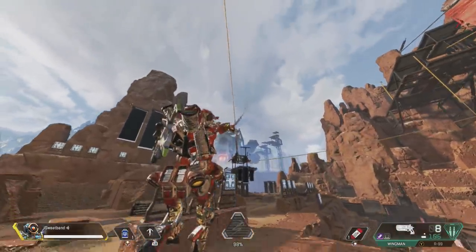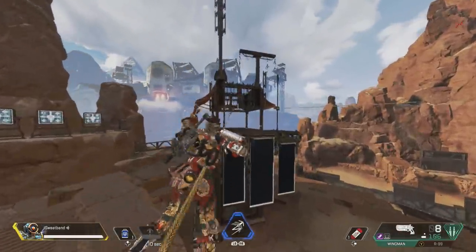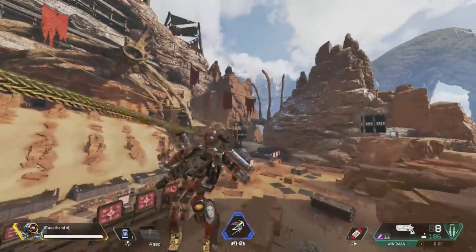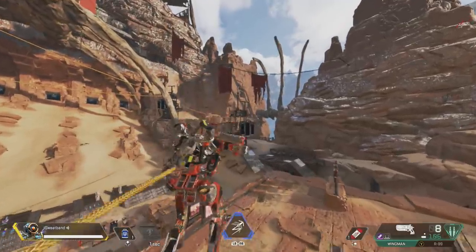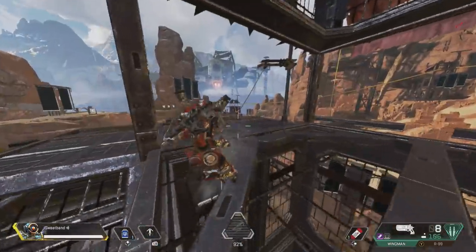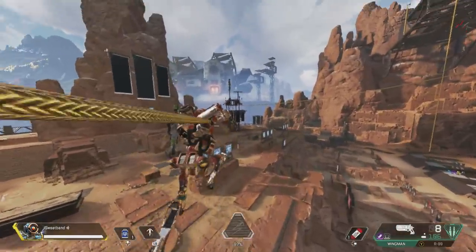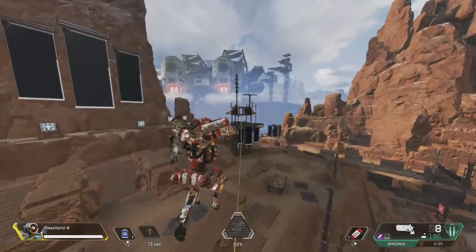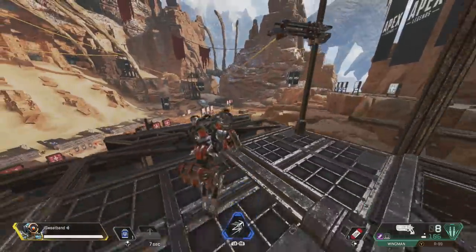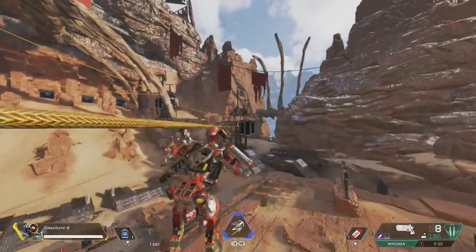The third zipline trick requires Pathfinder: jump off the zipline, then immediately use your tactical ability to grapple back up to it. The enemy is not going to expect you to fall off and then grapple back up — they'll likely stop shooting, buying you critical time especially when you're low on health.